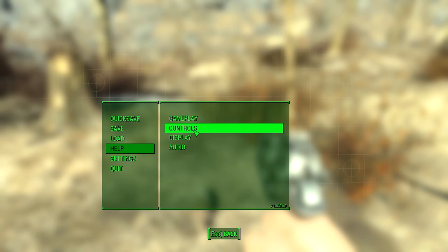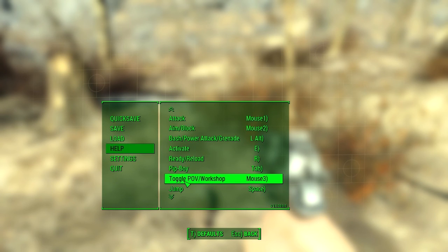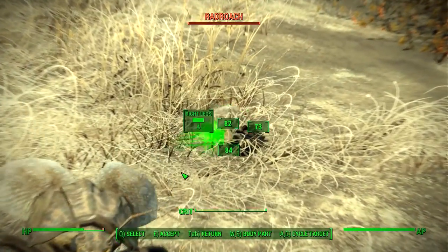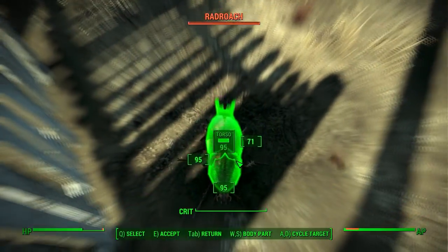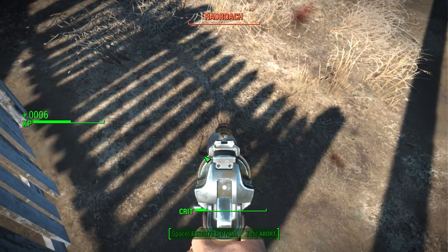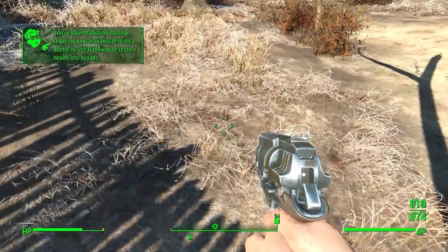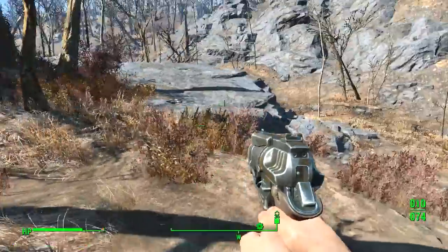Controls. Let's see — VATS. Q. Okay. Well, let's see. I'll hit that one. And cycle target. And torso. Accept. Okay. So it seems I have obtained rad damage. Well, that kind of sucks. But at least now I know how to use VATS. I won't make that kind of mistake again.